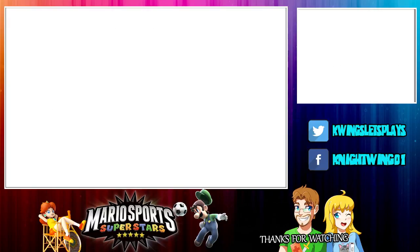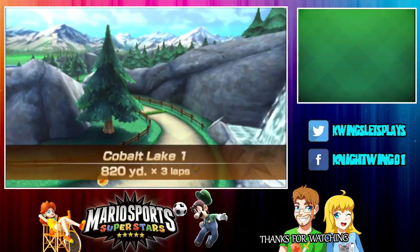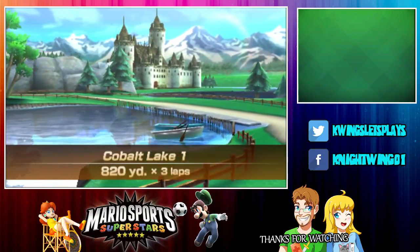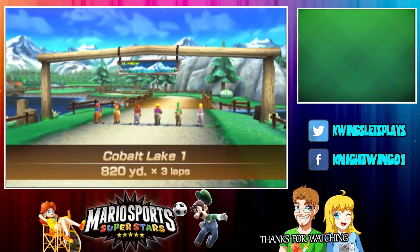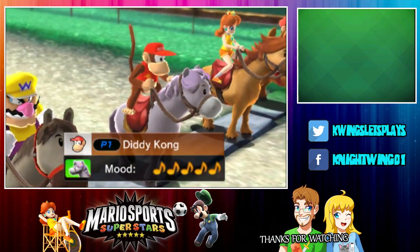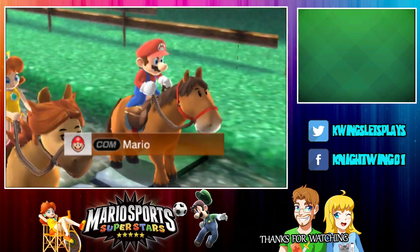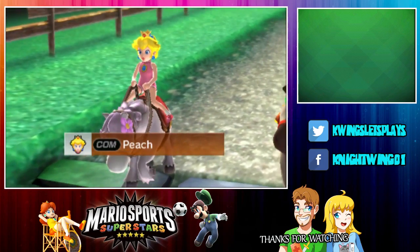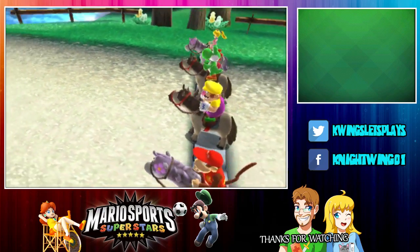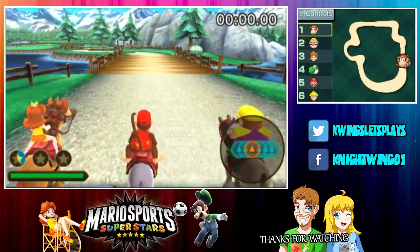What could possibly go wrong? Cobalt Lake, number one. This reminds me of Wave Race - like the lake. Let us know in the comment section below if you remember the name of the lake in Wave Race. This looks very scenic. Mario Kart's horse racing - it's so exciting! Racers, rev your horses. Wait, do you have the same horses, Peach?